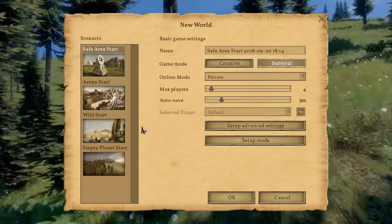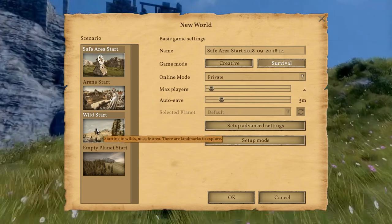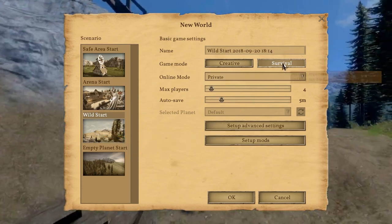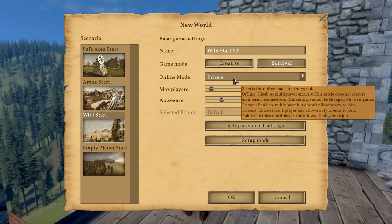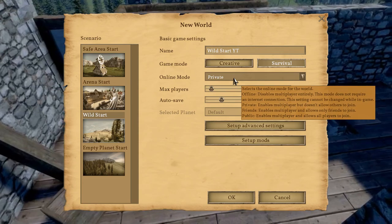We are going to start not with safe area, not with arena start, but with wild start. This is starting in the wilds - no safe area and there are landmarks to explore. We are going to go here, and obviously this is going to be survival. Let me just change the name so I know this is the YouTube series. I'm going to make this private so I can invite people in if we want to do that later in the future.